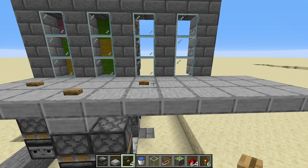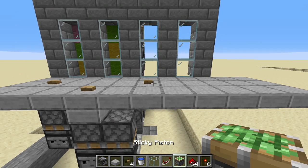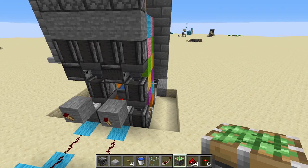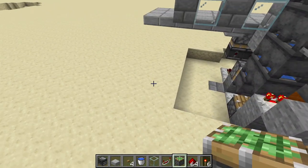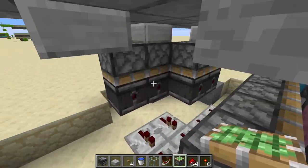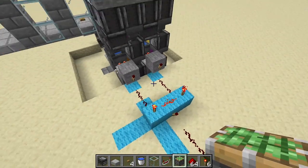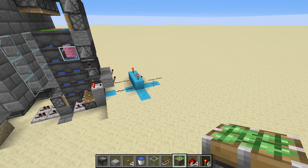Good evening ladies and gentlemen. Today we will be building a colour combination lock, as you can see here, that is stackable side by side infinitely. This is the basic redstone underneath, and you have a simple AND gate at the end to get your output. You can extend these again and again to meet your colour combination.